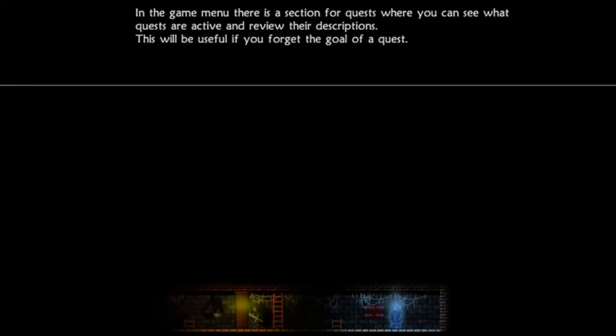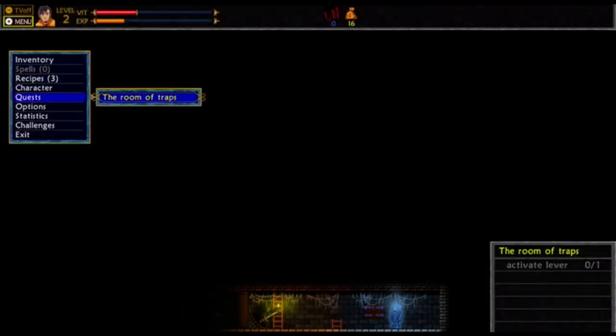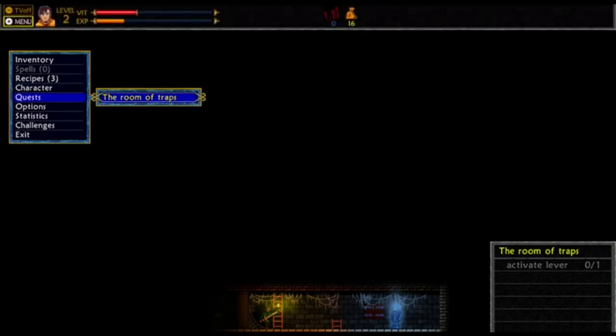Let's take a look at some of the quests in the game. As you can tell, quests help advance the story a little bit. This 'Room of Trap' story is one of our quests here — follow in the quest panel, remember the description, and abandon this quest. Pretty simple first quest to get you used to how the quest system works.